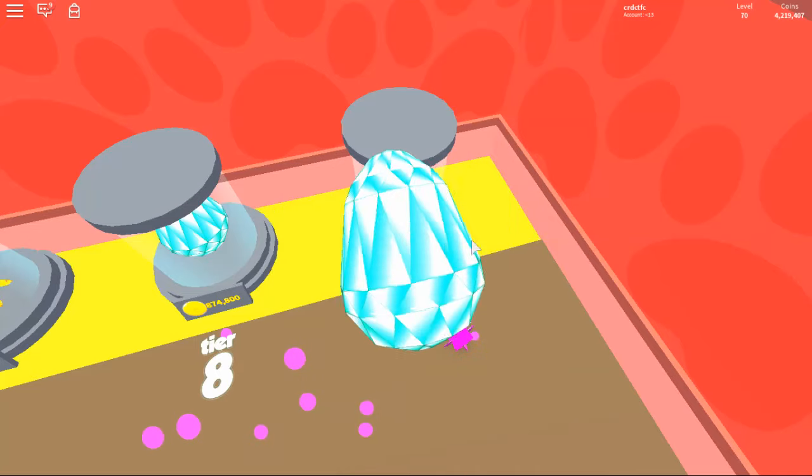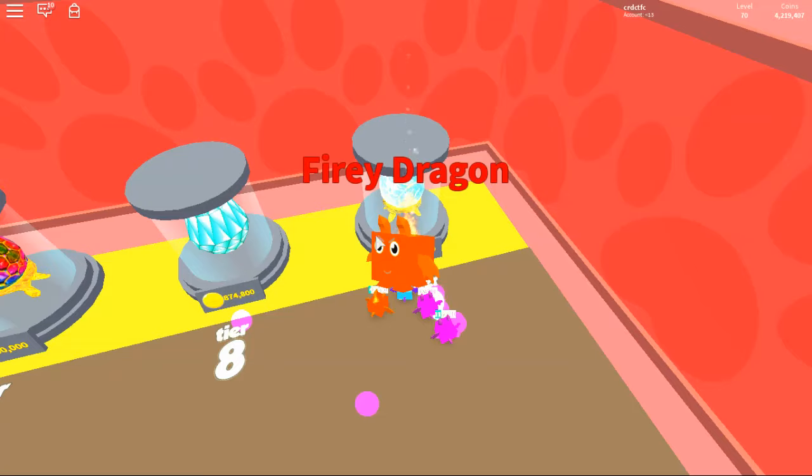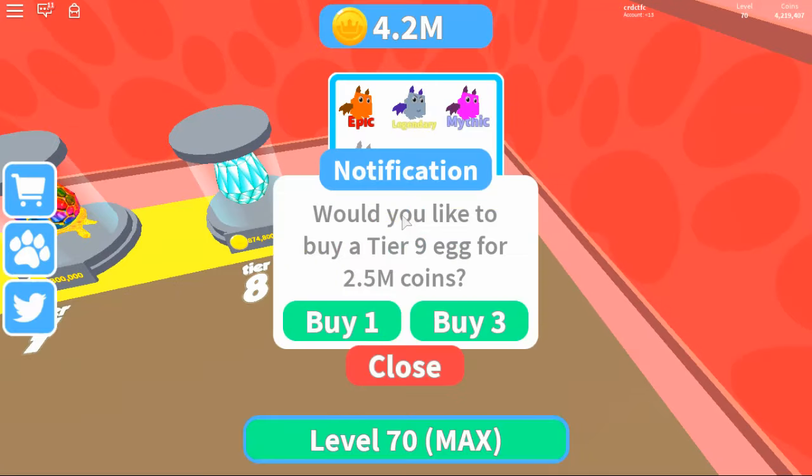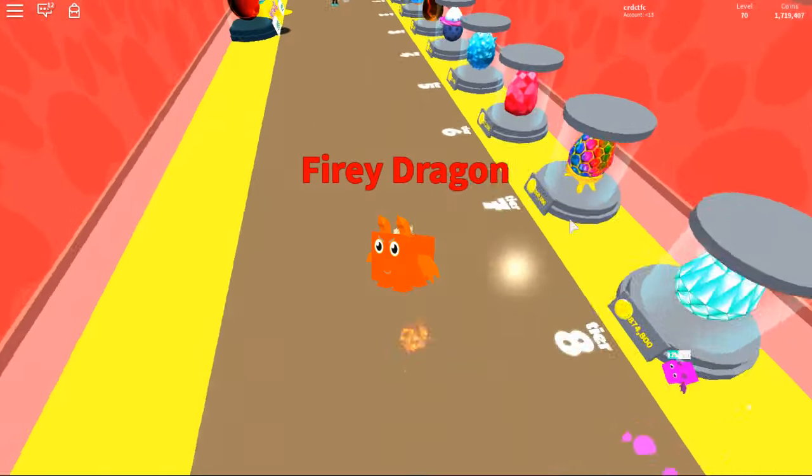Let's just go and open up two of the e-zigs. We've got a fire dragon — we'll see what we get next. Hopefully the Dominus pet. We've got another fire dragon, great.